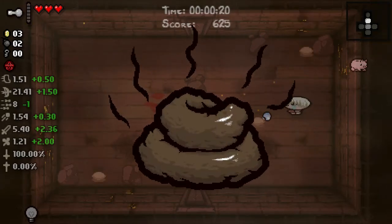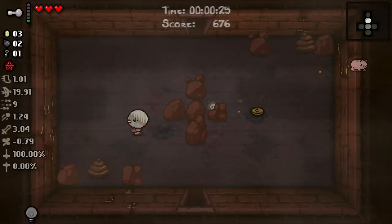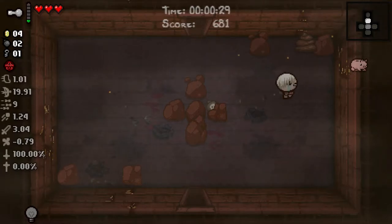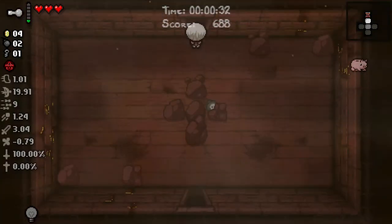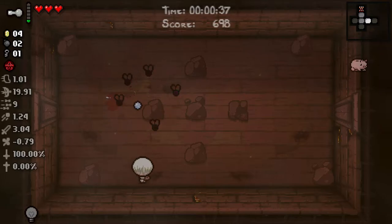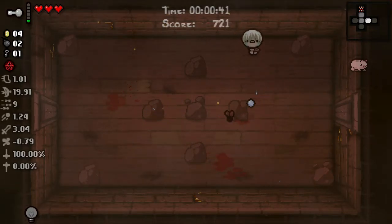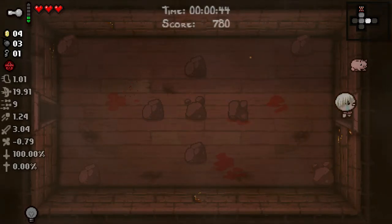I'll show you what Flush does here - as you can see it turned them all to poop. We got a slight stat boost for a moment, but as soon as you have any charge on your ZL item, you lose the effects of the Dim Bulb. Our goal is to get something like Guppy's Paw that doesn't have a charge, or Guppy's Head where we're using the charge constantly so we can get the stat effects of Dim Bulb. Starting off with 3 Red Heart HP, which is very good.